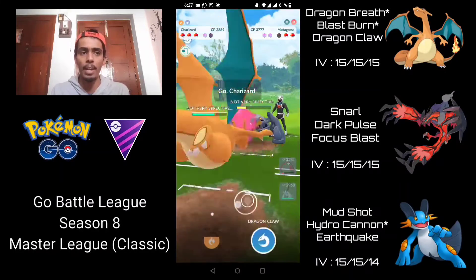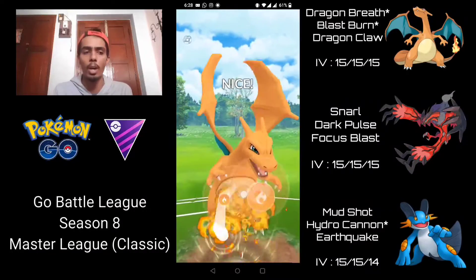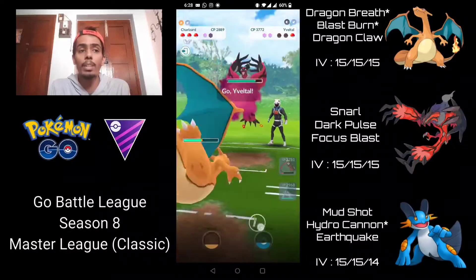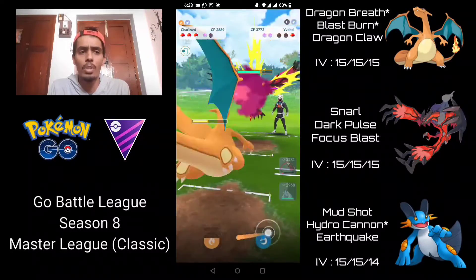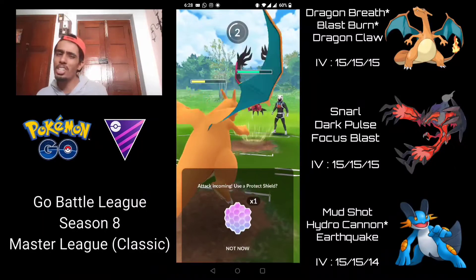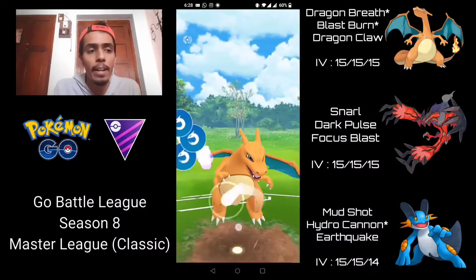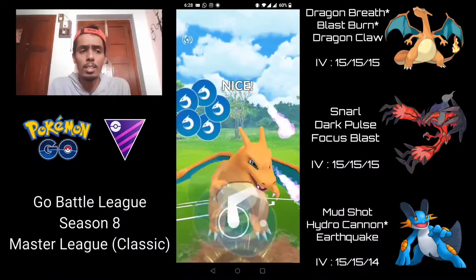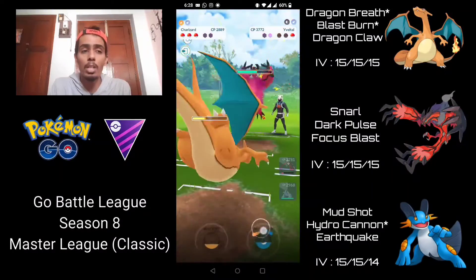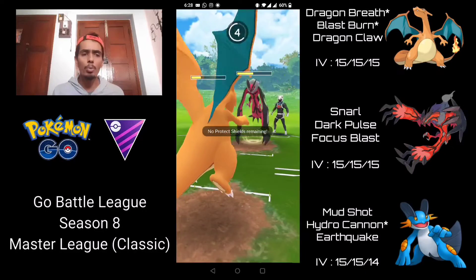I come in with my Charizard and go straight for Blast Burn — Dragon Claw isn't going to do enough damage — and that does take out the Metagross. They come back with their Yveltal. I try to get to Dragon Claw as soon as possible but I think we lost CMP right there — so I shield, which is not ideal, but I want to get at least one shield out of them before bringing Swampert in. I go for Dragon Claw — almost for sure going to get the shield from Yveltal — and then try to do as much Dragon Breath damage as possible to put this Yveltal into Hydro Cannon range.